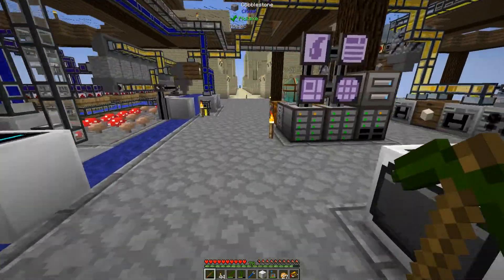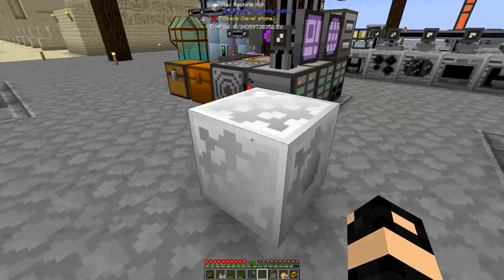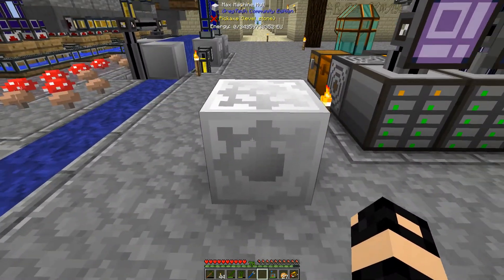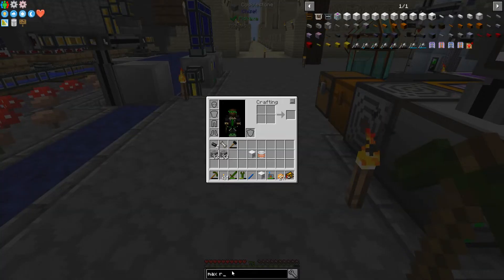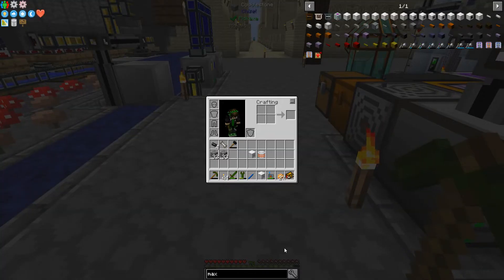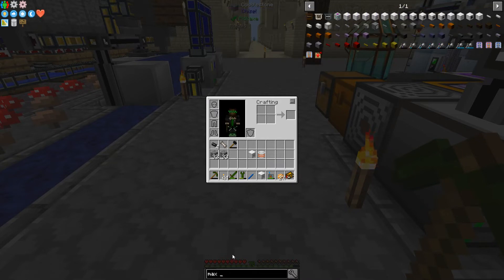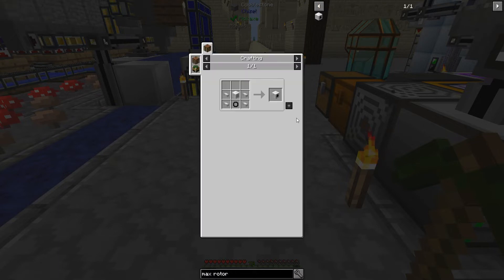What I'm going to probably use these for — I actually quite like that texture, that looks cool — is the max rotor holder. There's no machines as we can see, but they do have the inputs and stuff. I'm going to do it for the max rotor holder, which means my turbines will be able to go as fast as possible with these in there.